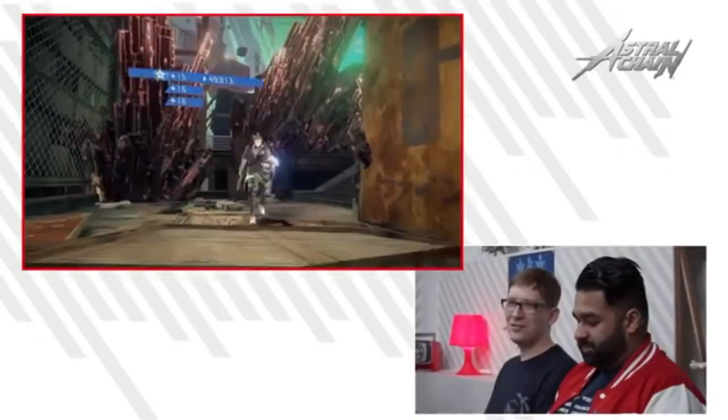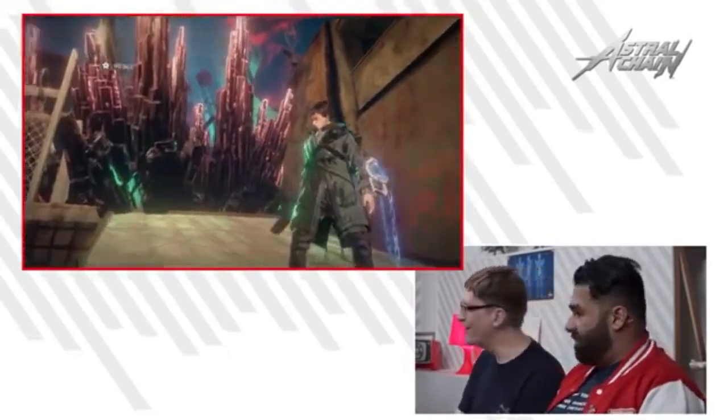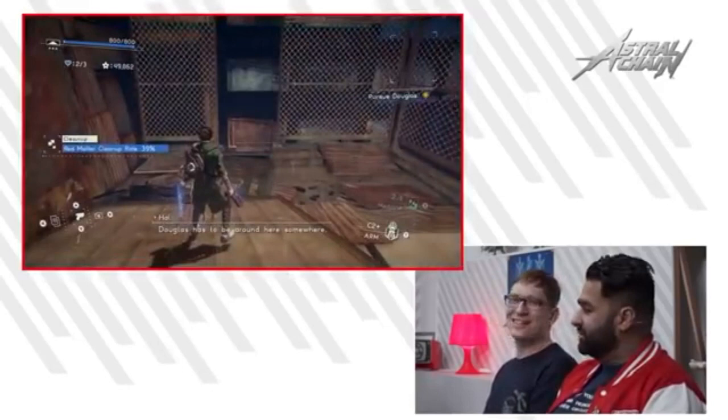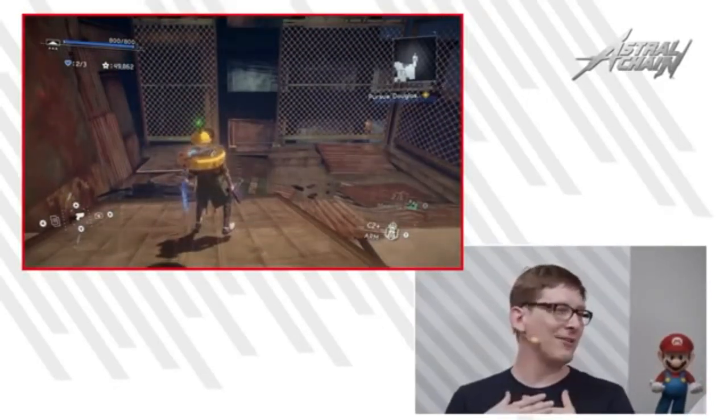The main thing I want to talk about is that the game developer was showing off footage at Gamescom and mentioned that every legion has its own combos, so everyone can do different things. The arrow isn't going to play the same as the arm, the arm isn't going to play the same as the sword, and the sword isn't going to play the same as the beast. They all have their different intricacies and different ways to help you fight enemies and navigate the area.